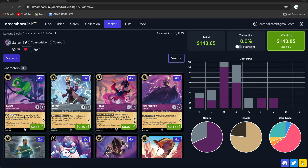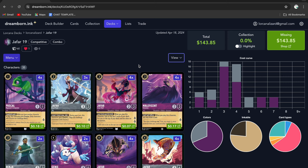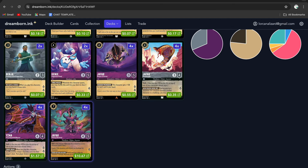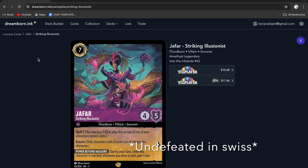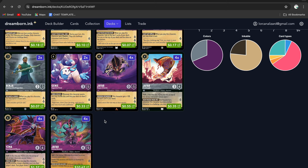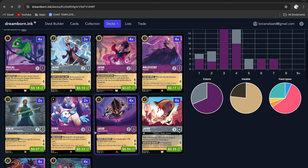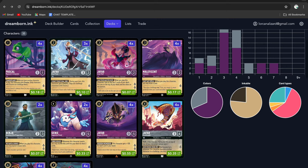I'm calling this deck Jafar 19. You guys have seen a lot of versions of this Jafar combo deck — the deck that wants to get Jafar Striking Illusionist in play and then sing A Whole New World and instantly gain 7 lore. There's a guy named Zepha who took a Jafar deck undefeated through a large tournament, though he lost in the top 8. His version looked quite different — I'll drop a link in the description. The version I'm running really goes all in on Jafar, and having all of these Jafars to shift onto helps the deck actually pop that combo off.